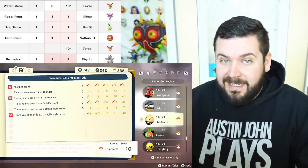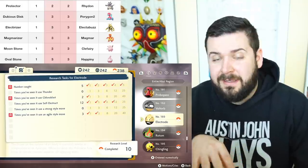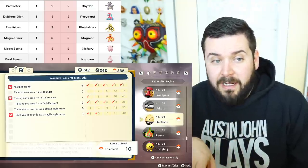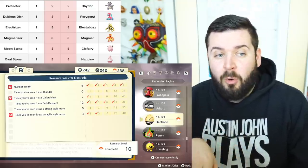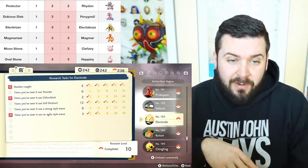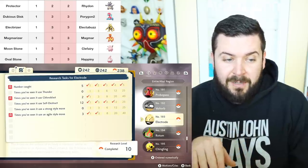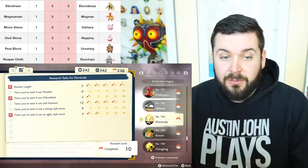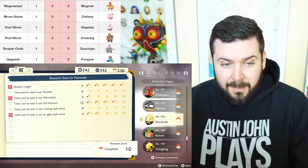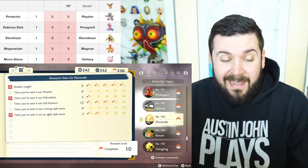The only other Pokémon that requires a Leaf Stone is Eevee for Leafeon, but again you don't even need that because you go over the big rock. That brings us to the Generation 4-specific evolutions: Rhydon needs the Protector, Porygon2 needs the Dubious Disc, Electabuzz needs the Electirizer, Magmar needs the Magmarizer, Clefairy needs the Moon Stone, Happiny needs the Oval Stone, Ursaring needs the Peat Block, Dusclops needs the Reaper Cloth, and Porygon needs the Upgrade.